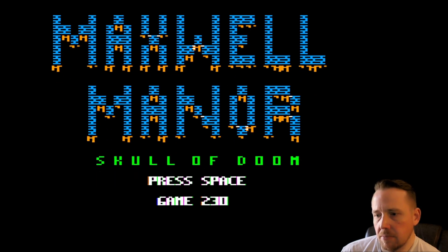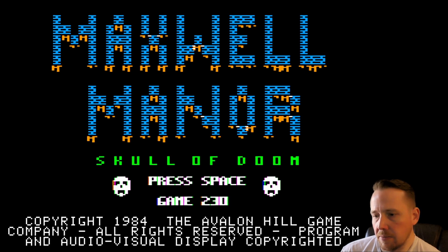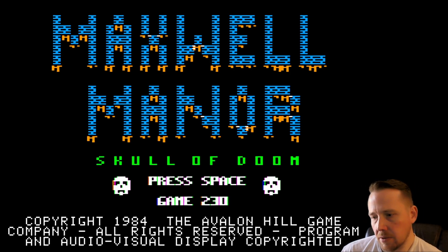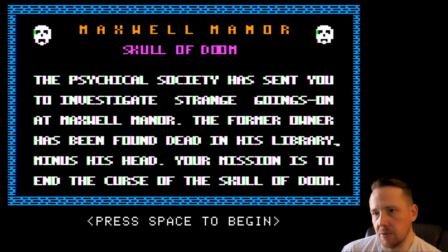Nice title screen. This is game 230, and apparently that's randomized. The first two numbers — the two and the three — are variants that can go between zero and nine. The last number is the skill level; I'm going to keep that at zero. You can change this by moving the joystick around. I'm going to hit the second button to get into it. This is Maxwell Manor: The Skull of Doom.